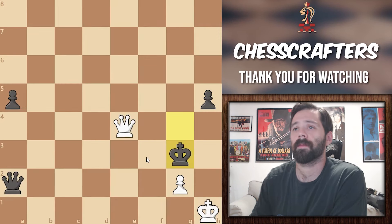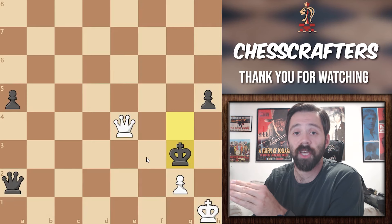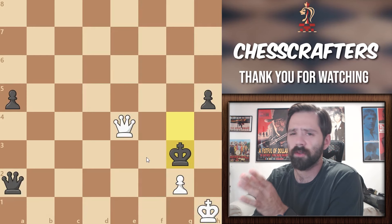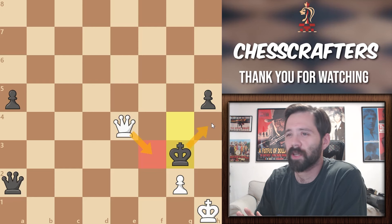On to the next puzzle. Here we have an endgame puzzle. It's white's turn to move and checkmate in 2. I don't think I need to explain this all that much, because the most natural move in this position is definitely queen to f3. Black's only legal move is then king to h4, and this might be the tricky part, so to speak.